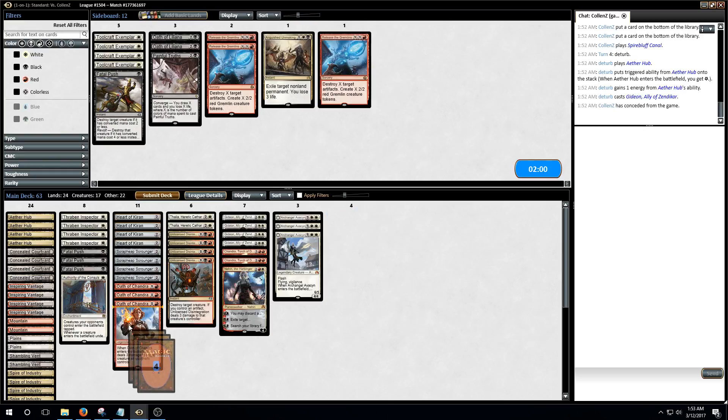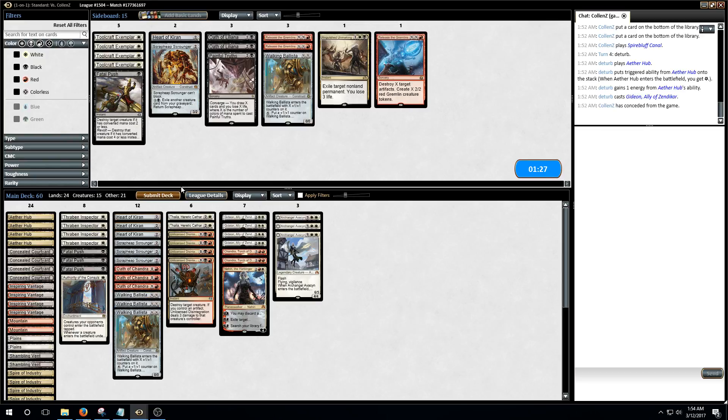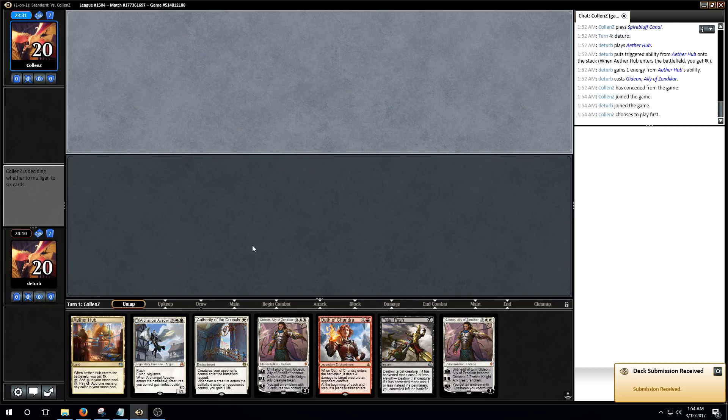Walking Ballista seems good. We need to cut three cards. Let's cut one Heart of Kiran. Walking Ballista stops their combo though. I really wonder if Fatal Push is that great. I'll cut one of each of these artifacts. Honestly, this is not how you should be sideboarding — I'm just adding the cards I think are sweet and removing the ones that seem replaceable. Scrap Heap is just so good. See what happens.